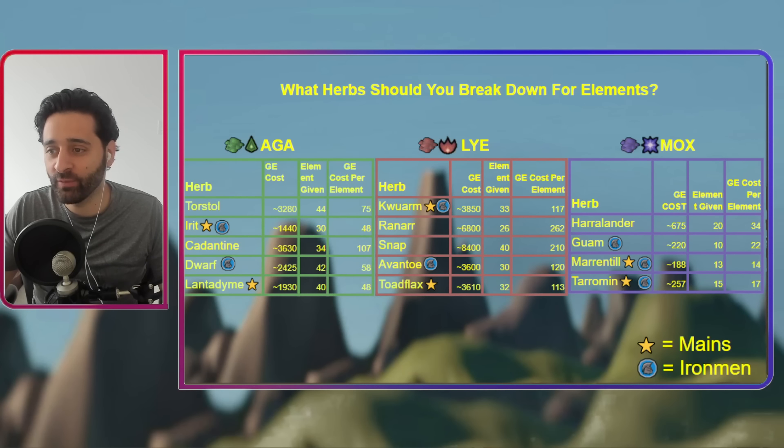The prices have changed over time and will continue to change. But generally for Aga, if you are an Iron Man you're going to use Irrit and Dwarves; if you're a main, you're going to use Irrit or Lantodime — those are the cheapest. For Lye, you're going to use Quarm or Toadflax if you're a main; if you're an Iron Man, Quarm or Avento because you have a big surplus of those. And for Mox, which is generally the cheapest, mains can use Marantel or Terraman; Iron Man can really use anything, even Hairlander, because you've got a really big stack.